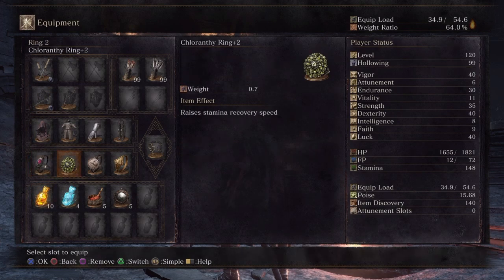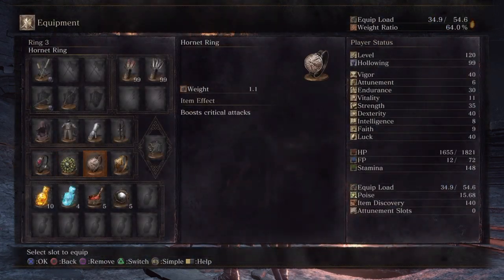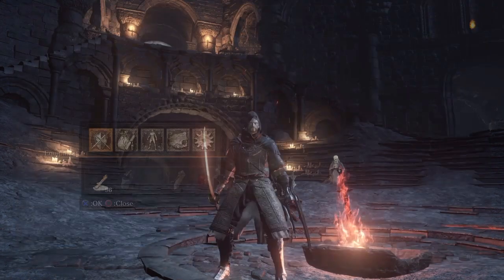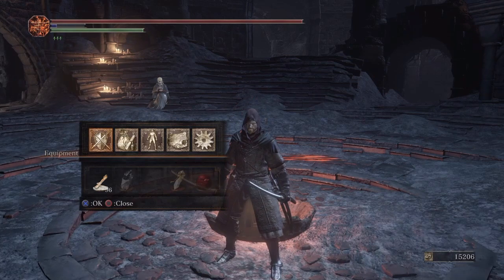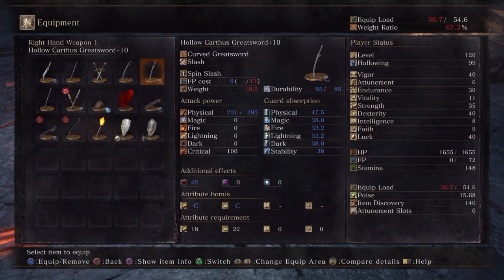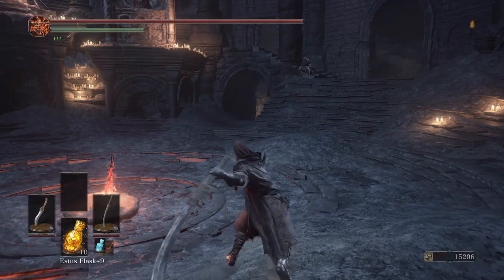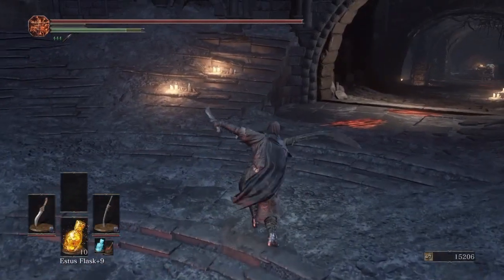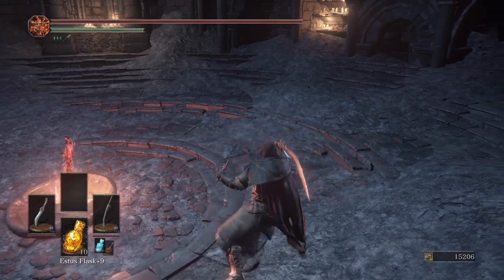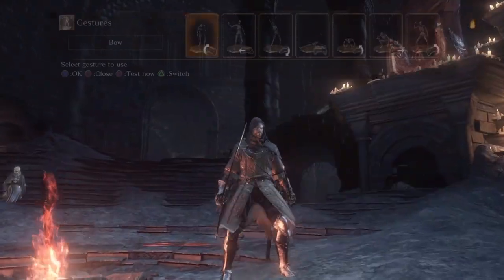Both the Claws and Onikiri weapon arts have hyper armor and that knee strike. For invasions, the Hornet Ring will probably serve you better, but I'd say the Leo Ring serves you better in most tough duels. You can also slot in Obscuring Ring, Knight Ring to hit the 40 soft cap, or maybe Pontiff's Right Eye for successive attacks. I really recommend the Chloranthe Ring and either the Leo or Hornet Ring, then a Life and Princess Ring swap for regen since you won't have a blessed offhand.